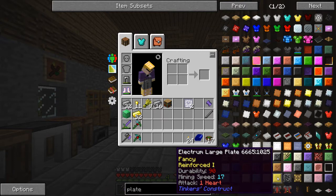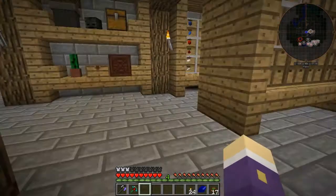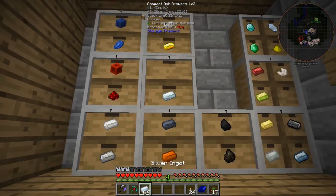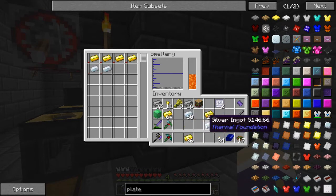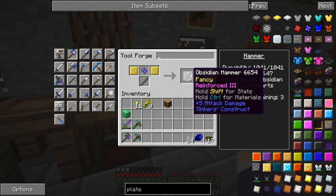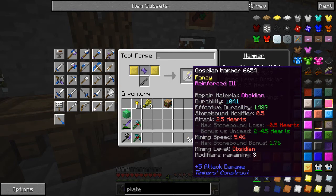Full steel was 10 mining speed with three modifiers; this is 8.5 with four modifiers. I kind of like my half-obsidian, half-steel battle axe with the obsidian edge and magical wood binding. It looks pretty cool, does good attack damage, and has good durability. For the hammer, I need to look at better plates — electrum large plate gives mining speed 17. Fancy!